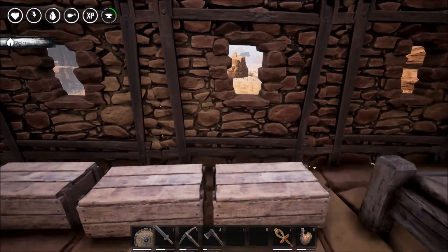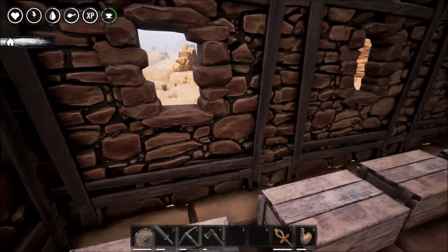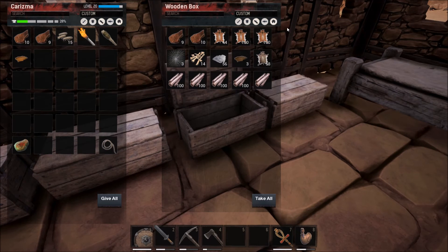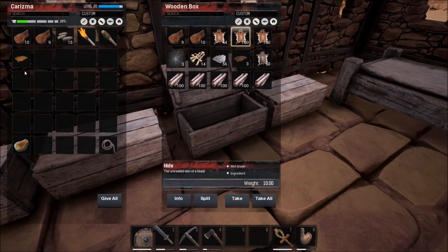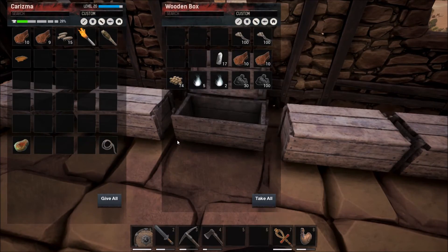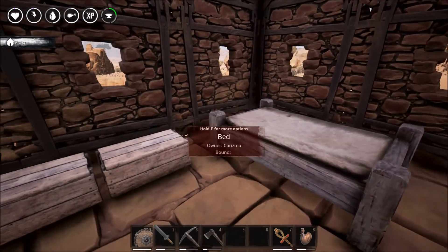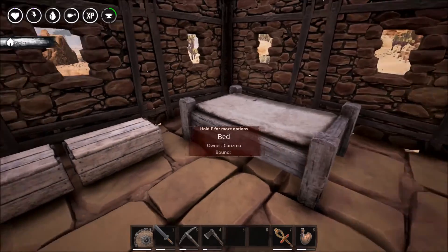I need to go back down to the other place to do some more leather. I've only got one left and these are nearly broken and I don't have a leather worker here. So what I might do is go down and pick up one of the tanners and then make a tanning station here.